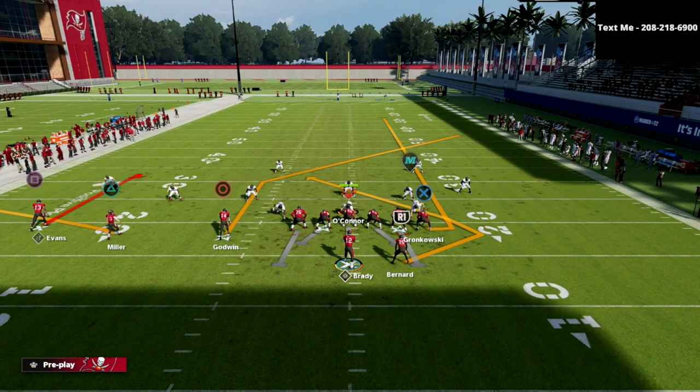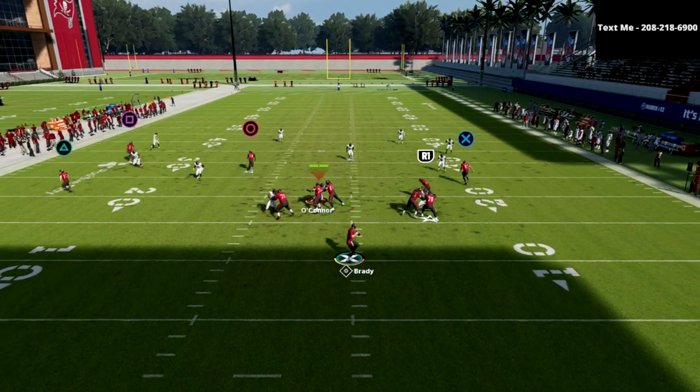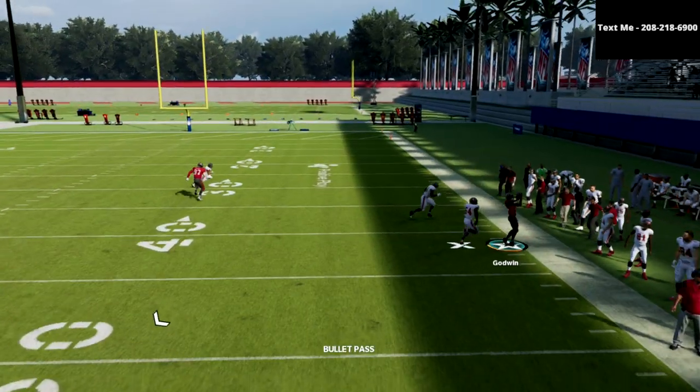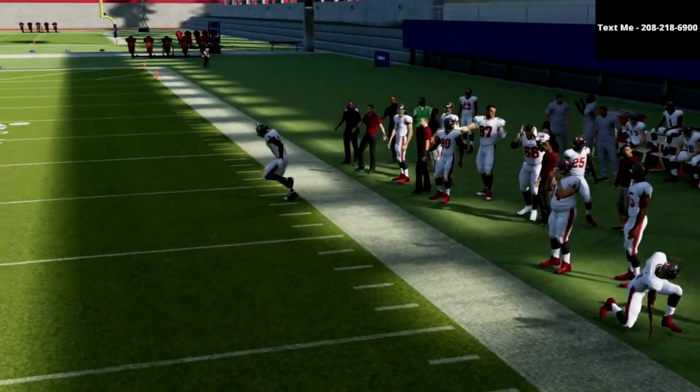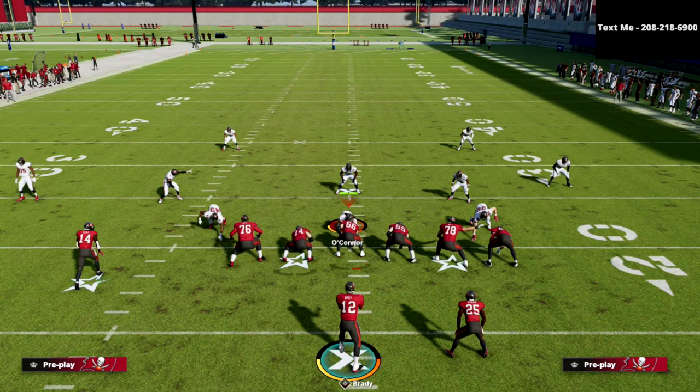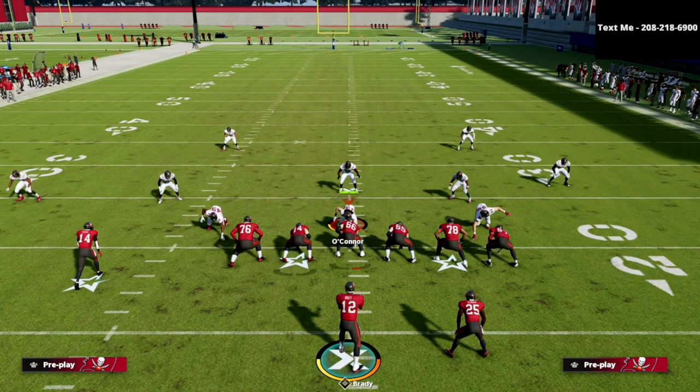One of my favorite tricks is to smart route the post and then streak. In situations with zone drops, you're going to be able to fit this in for about 35 to 40 yards down the field, and most zone drops in this game you'll have a lot of ease getting over the top of.